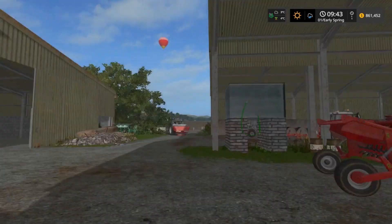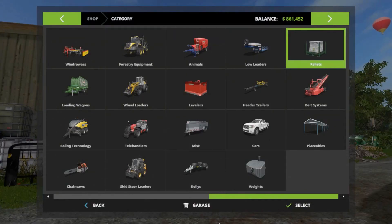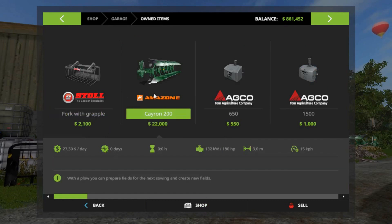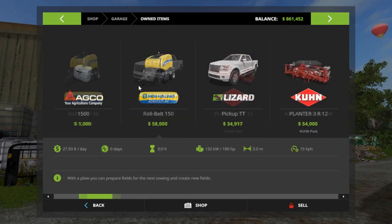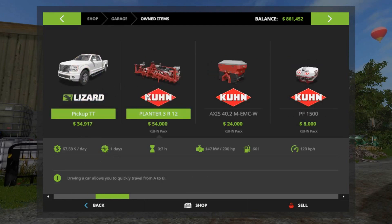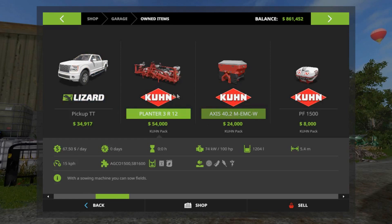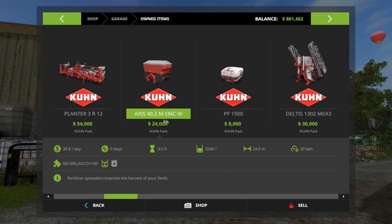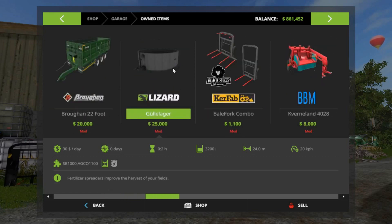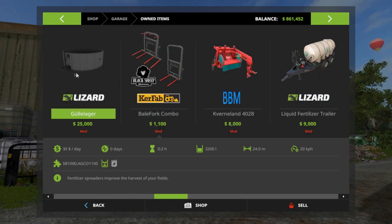The starting equipment I am using: we've got the in-game fork, the in-game plough, couple of weights, the in-game baler, we've got the pick-up, the Kuhn planter, Kuhn Axis 4.2 fertiliser spreader, Kuhn sprayer, a couple of trailers, a slurry holding tank which is a placeable item that comes with the map when you open it up.